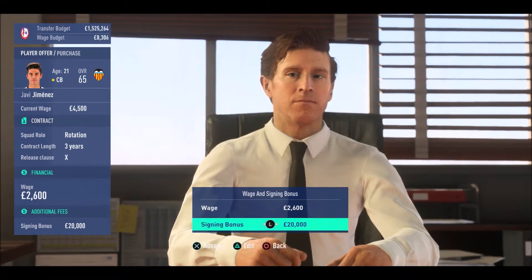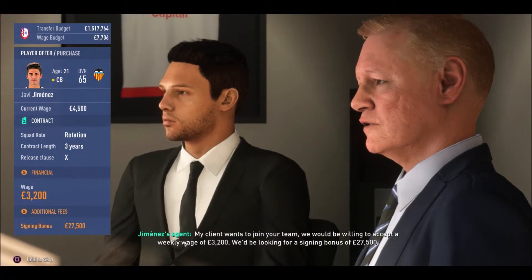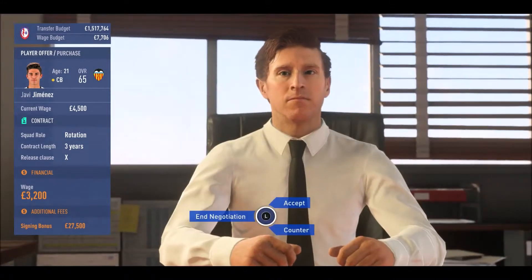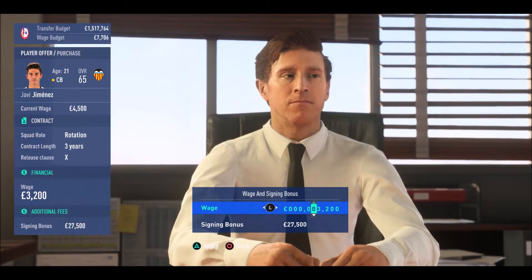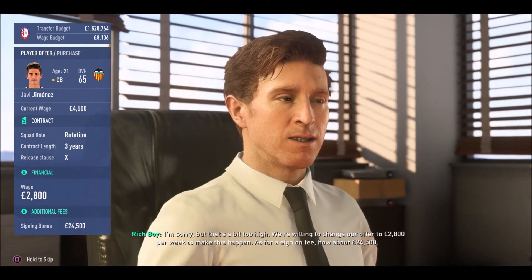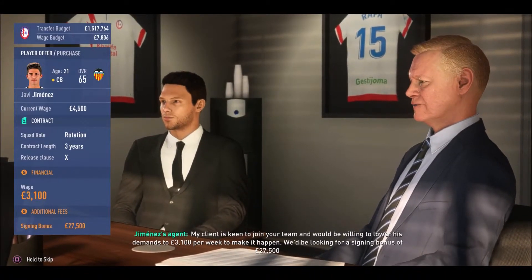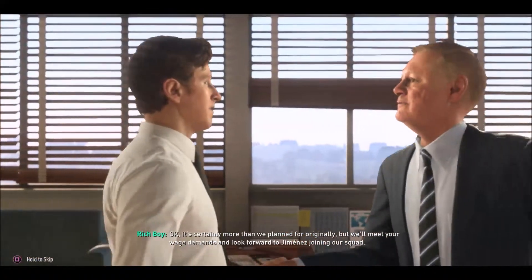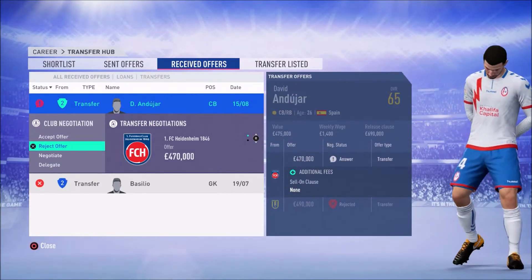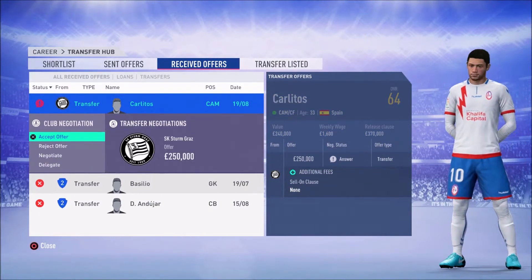They come back with the wages they want. Again the wages are dropped from what he's on now, because he wants to be playing more football. We go ahead and try and drop the offer a little bit, but they come back up with £3,200 a week and a £27,500 signing on bonus. We go ahead and try and battle that down a little bit more to £2,800 a week and £24,500 on the signing on bonus. They only go down £100 on the wages and don't go down anything on the signing on bonus, so we just go ahead and accept that. We bring the young lad into the squad and hopefully get him straight playing.